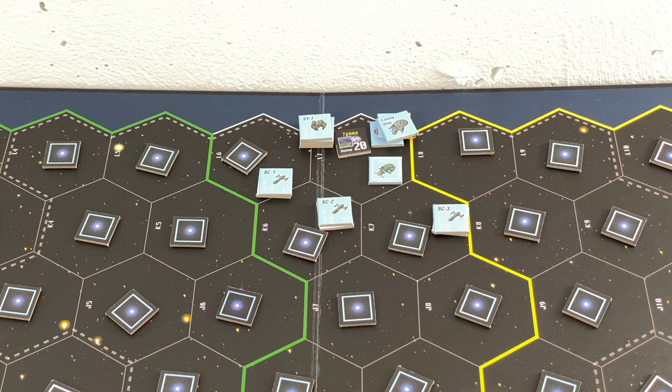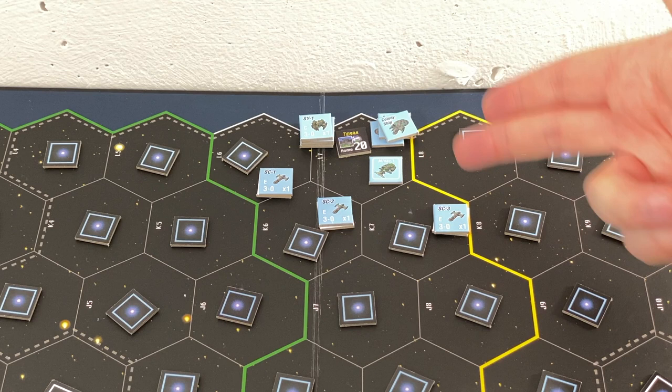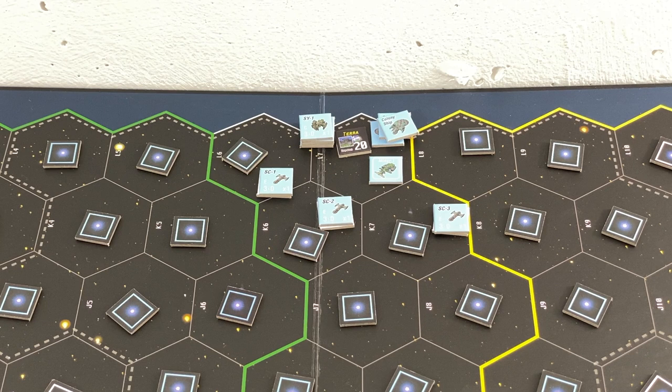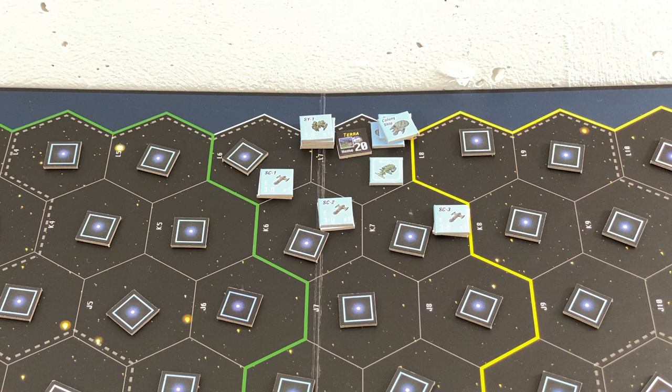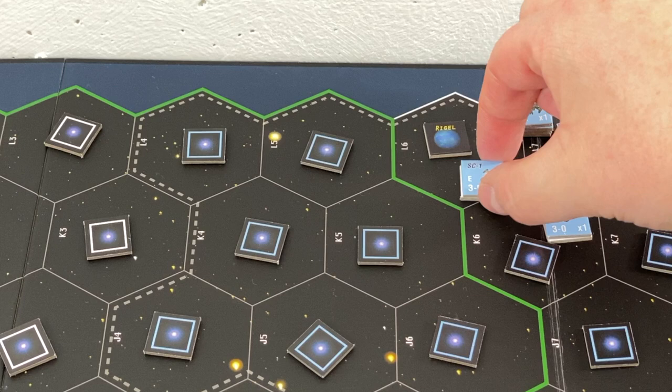If I enter a black hole or some other dangerous systems, I'd basically sacrifice the ships. So let's not do that just yet. Let's play it cool and end the movement phase. I could send the colony ship or miner with scout group three, but right now I have no clue what's beneath those tokens. There is a technology that would allow a certain cruiser to scan an adjacent territory before moving in, which is quite handy, but I don't have that yet. So we'll do the exploration - we simply flip it over, and yes, it's a planet we could colonize!